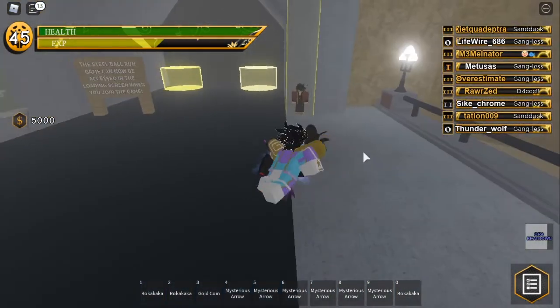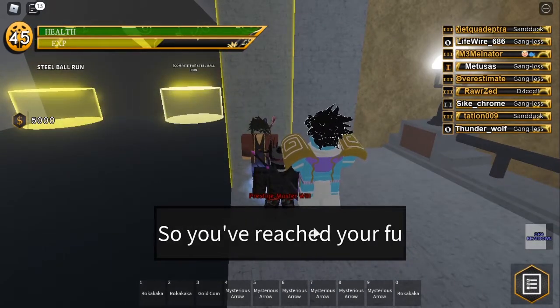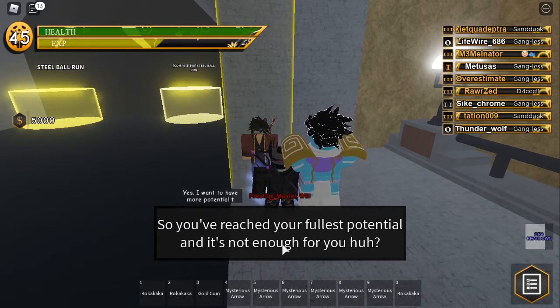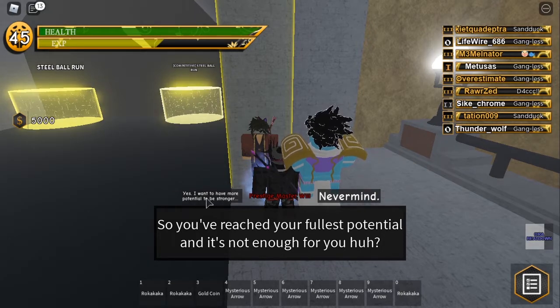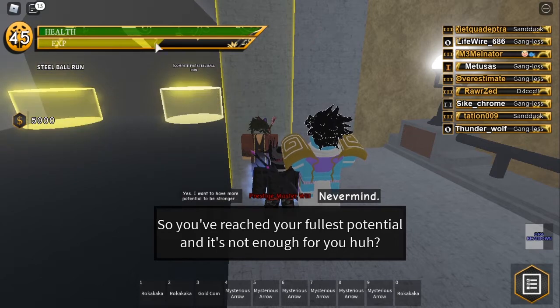So when you get to Prestige Master Will, you click on him and he will say: "So you've reached your fullest potential and it's not enough for you, huh?" You click yes: "I want to have more potential to be stronger." But first you have to have max level on your prestige.